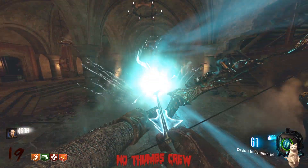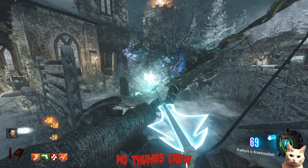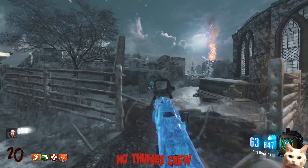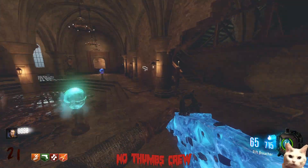For the wolf bow, there are going to be three gravestones in the spawn area that you need to shoot with the bow. After you shoot the three gravestones, shoot them with a gun and you'll see them disappear.